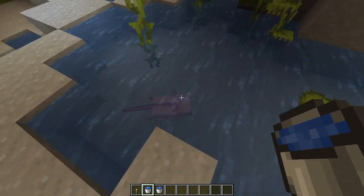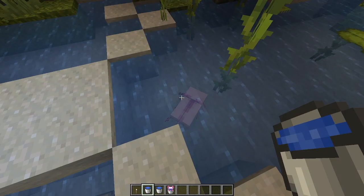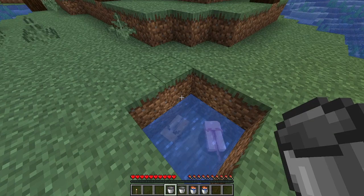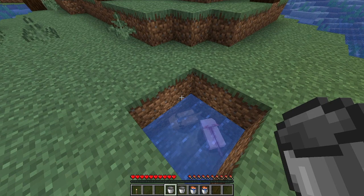What you're going to want to do is take a water bucket and right-click on the axolotl to trap it in a bucket. We're back up at the surface because it's going to be a bit easier for you guys to see, and we're going to put two axolotls inside some water.